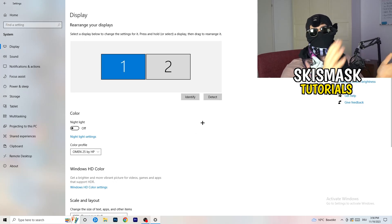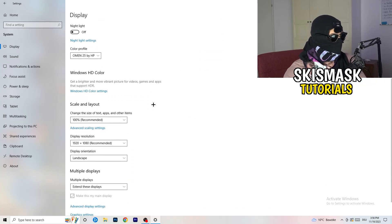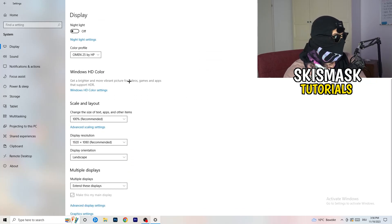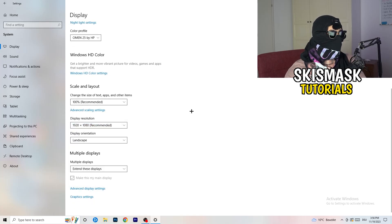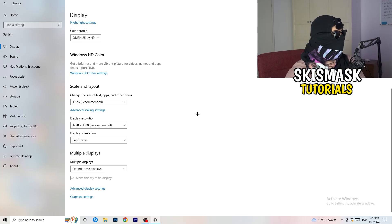Go back and click System, then Display. If you have two monitors, identify which is your main one. Go to Scale and Layout and change the text and app size to 100% as recommended. Make sure your display resolution matches your in-game resolution — if you have something like 1720x1080 in-game, it needs to match your monitor's resolution, otherwise things won't work correctly.